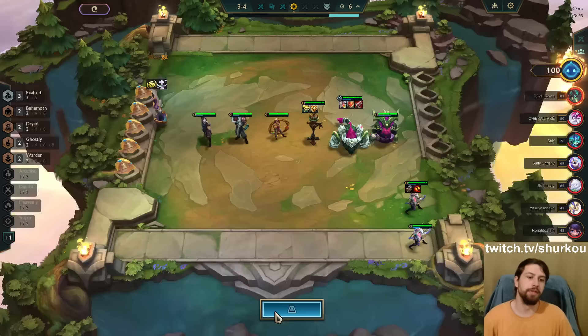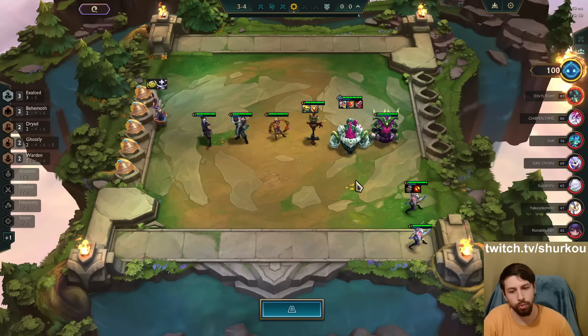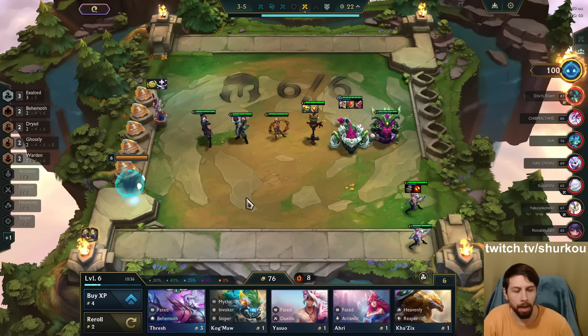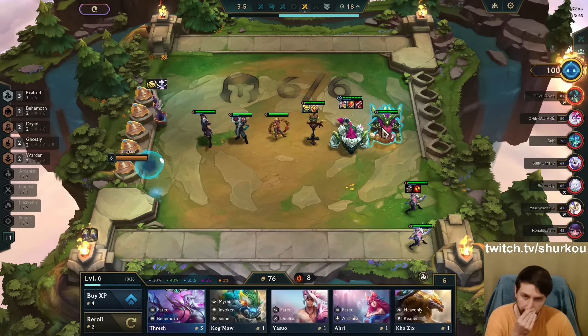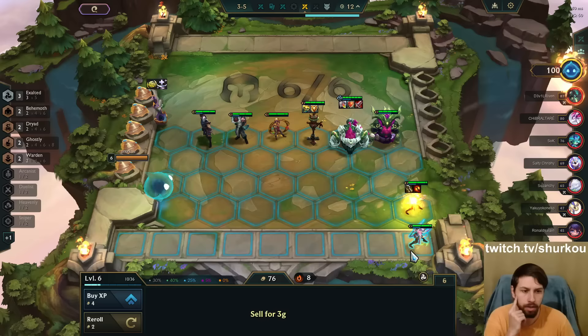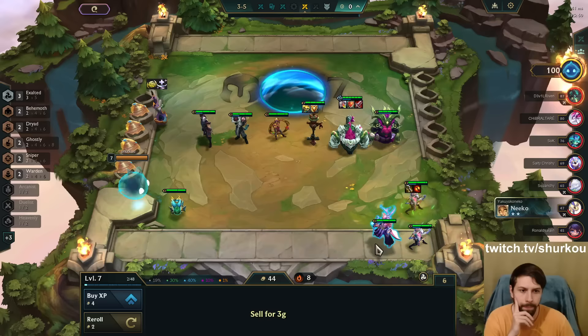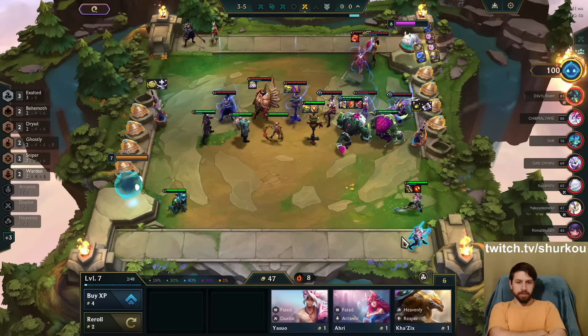I'm just gonna go Infinity Edge on Filius. How did you win that? I don't know, I probably got lucky. This guy is Exalted - I can't kick him. I kick this, but then I lose Dryad, which is not bad. I want to stack up Dryad because I'll play a level 8 game. I'm definitely leveling. I'm just playing Sniper. I don't think I'm selling the Filius pair because I'm straight on the way to level 9. I actually don't have to roll on 8.